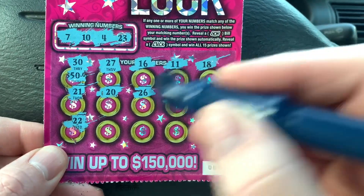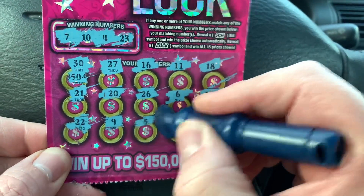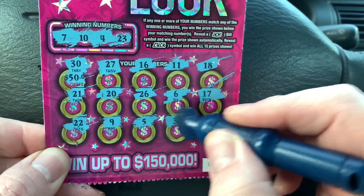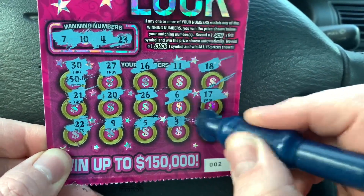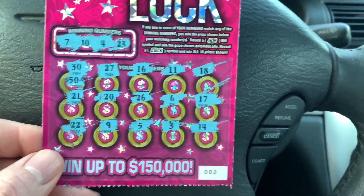22 — this is not looking good. Number 9, a number 5, a 3, and a 14. Well, so much for the freaking toaster machine at Speedway.